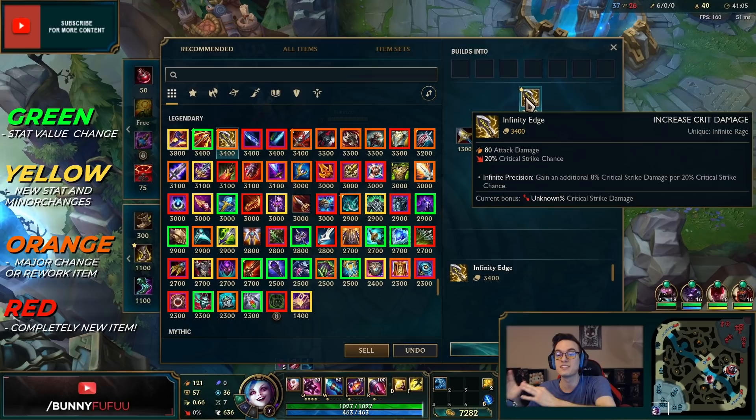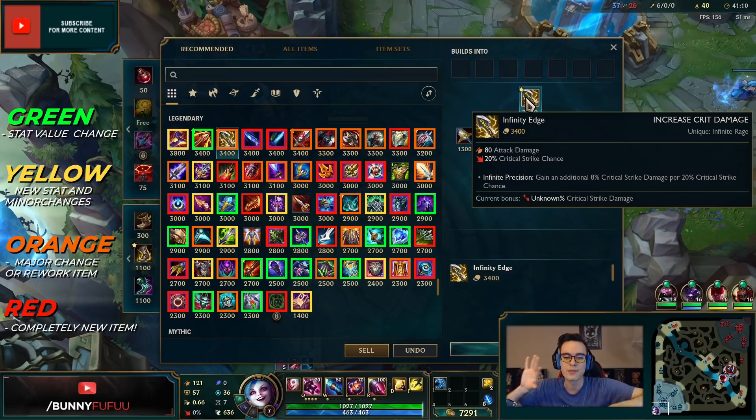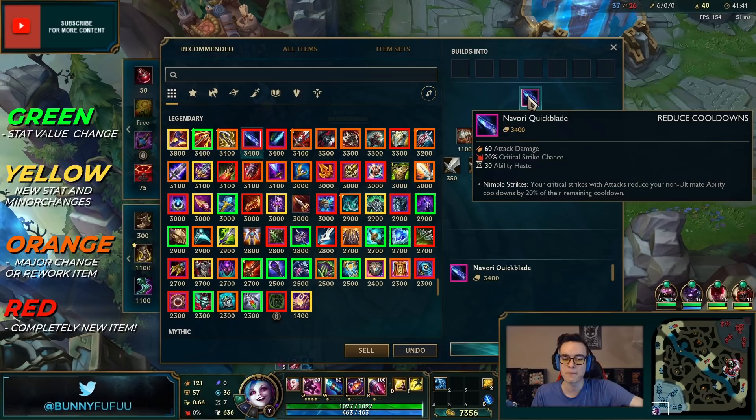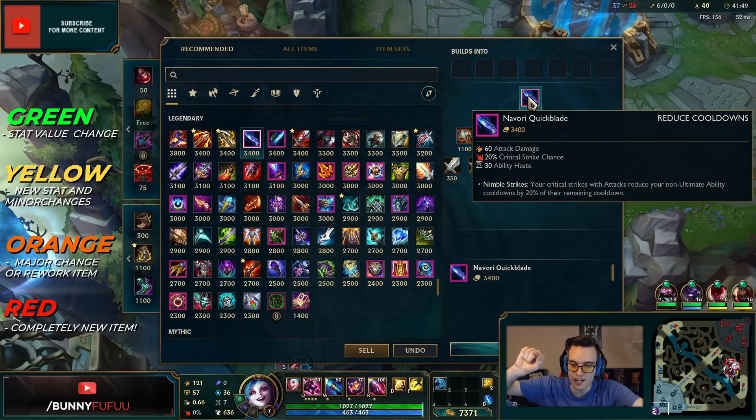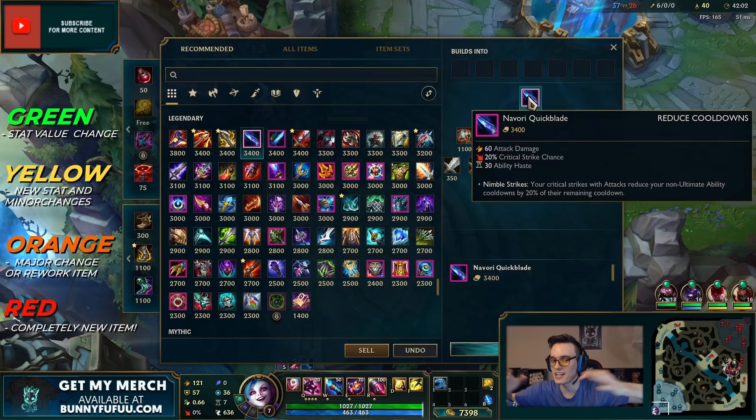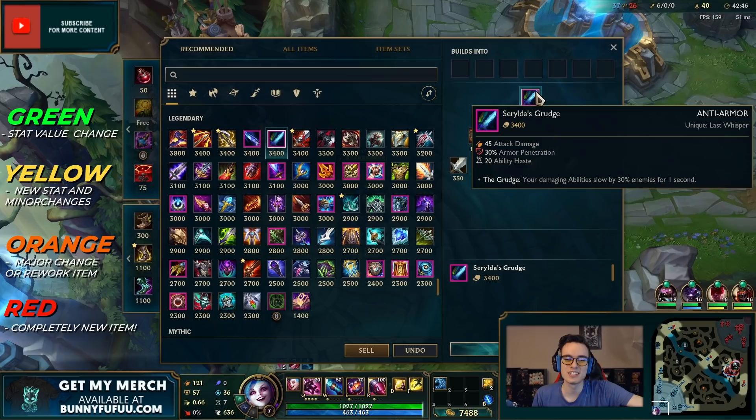So early on Infinity Edge is going to be worse, but later on it'll be even better — it's no longer a first item, it's more of a down-the-road purchase. Next up, Navori Quickblade — which I like to call Spear of Shojin baby. Your critical strikes with attacks reduce your non-ultimate ability cooldowns by 20 percent of their remaining cooldown. So if a basic ability has a 100-second cooldown and you auto and crit, it goes down to 80 seconds, but at 10 seconds it only drops to 8.